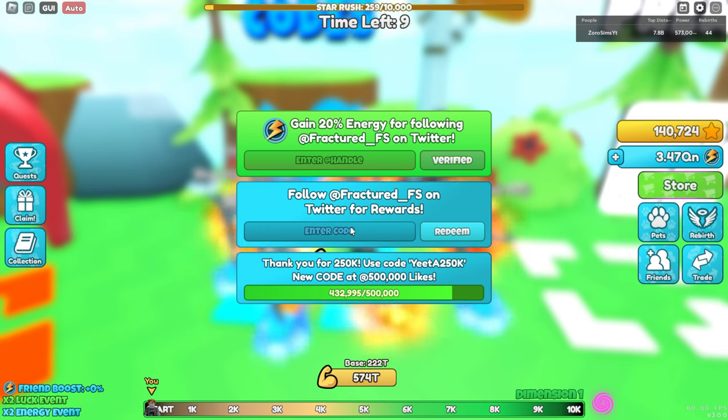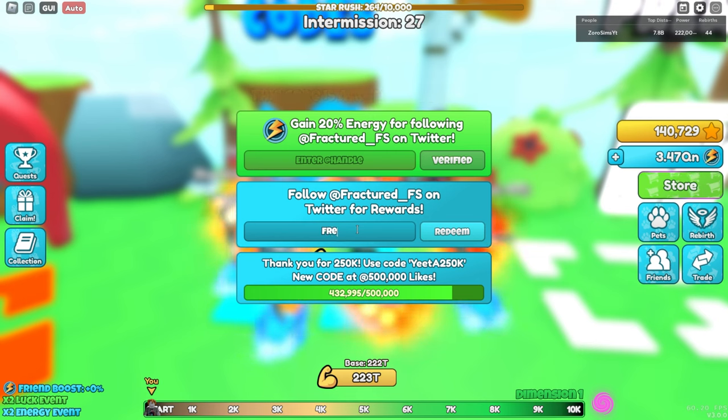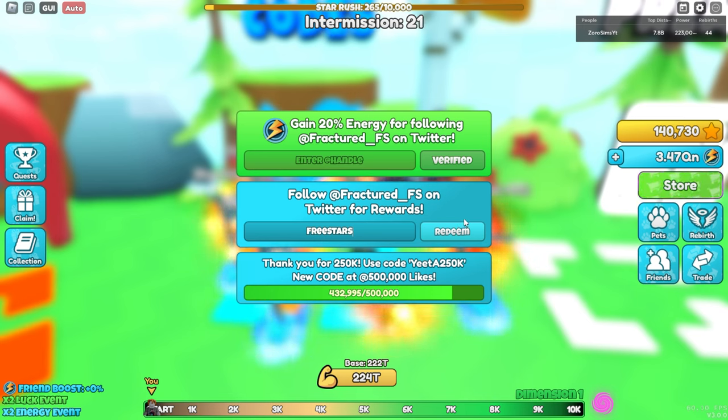I know for a fact the next code gives the most amount of stars, and that's code collector — 10,000 stars right there. And then free stars, which gives you 750 stars. It's probably one of the worst star codes in the game, but you might as well use it.